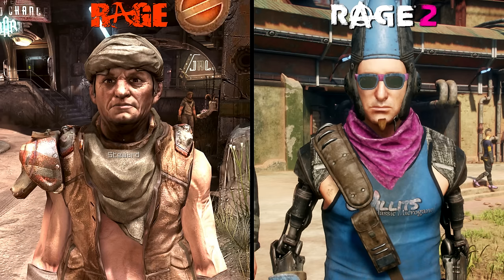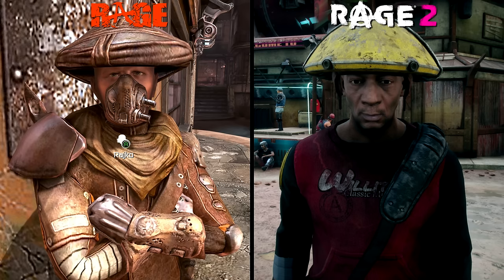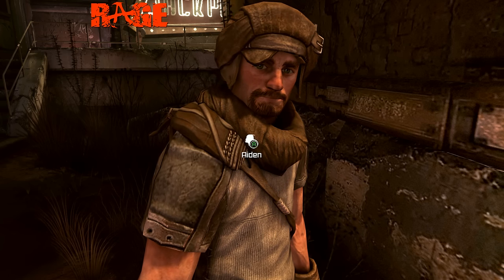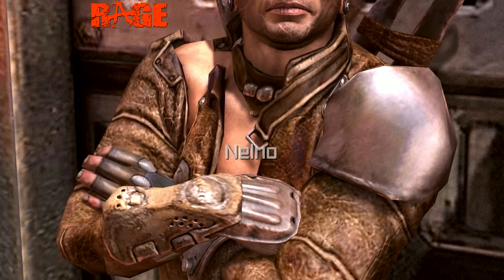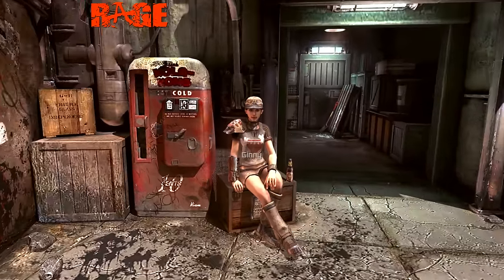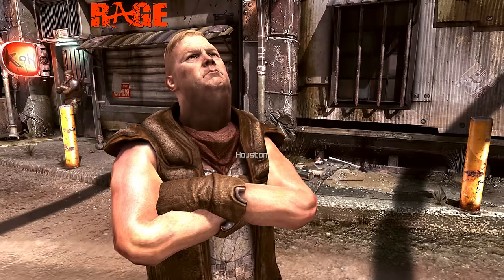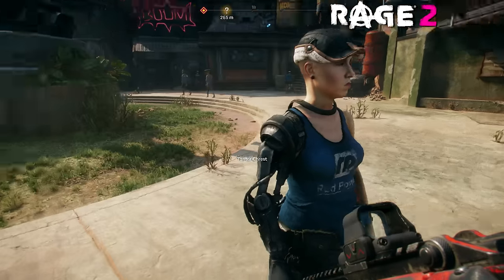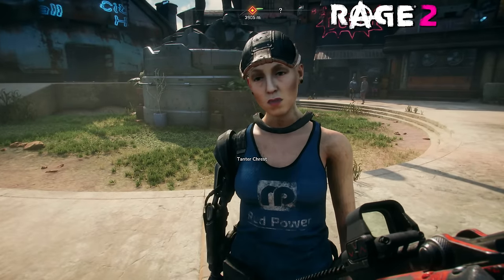As for the quality of the models themselves, it's clear that Rage 2's character models appear significantly more detailed with more complex geometry and facial models. A lot of Rage 1's characters look great, but up close you'll notice muddy textures in place of actual 3D model details. Despite these improvements, I can't help but feel Rage 1's pedestrians have a little more personality — their worn outfits and static placement make them feel genuinely part of Wellspring, as opposed to the new pedestrians that feel simply dropped into the world with basic AI pathing.